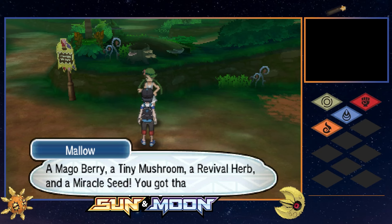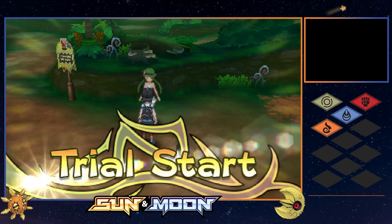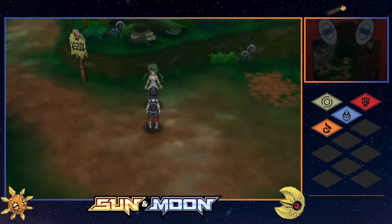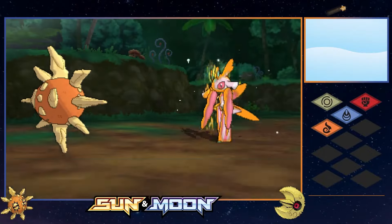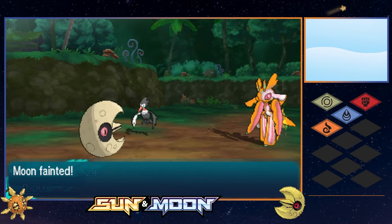As we look to complete the back-to-back-to-back trial sprint through Akala Island, Mallow's Grass types are waiting. If you've been curious when you'd finally see Sun in battle, this is their time to shine. A couple of Fomantis and Shiinotic didn't survive the fire, but Totem Lurantis would be a different beast. Thanks to their held Power Herb, Solar Blade was used in a single turn, immediately knocking out Sun. Moon got off a Power Gem as Lurantis charged, but the Blade was more than enough to knock them out too, wiping us out.